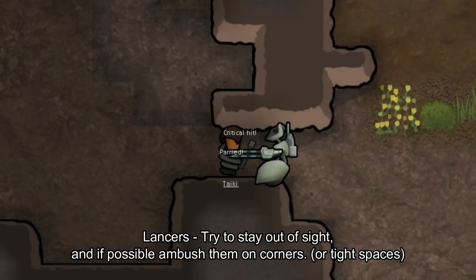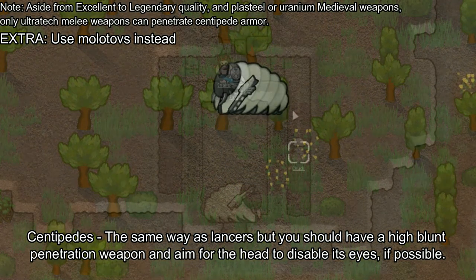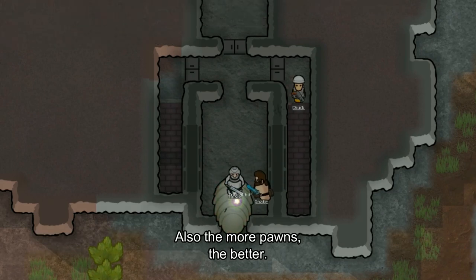Lancers: try to stay out of sight and if possible ambush them on corners. Centipedes: use the same approach as Lancers, but you should have a high blunt penetration weapon and aim for the head to disable their eyes if possible. Also, the more pawns the better.